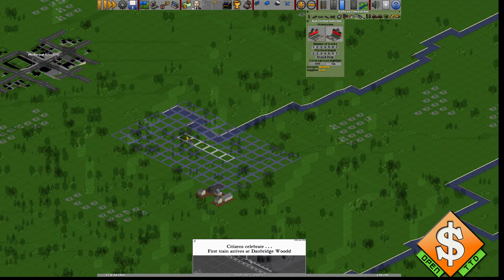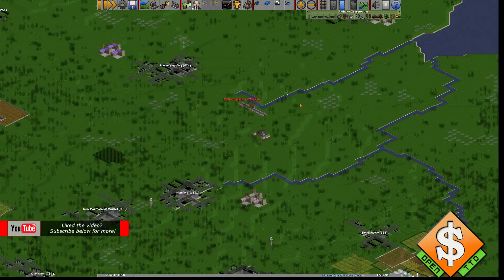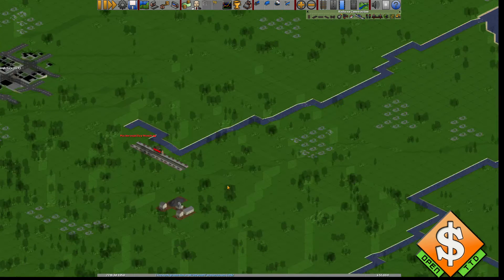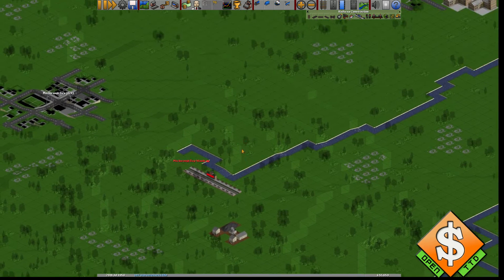We're going to build another station here. As I told you earlier, you just need to have the blue highlight on it. I like to build the station all the way out here — as you can see it's still covering. What I want is a route going this way and a route going this way, so it's going round and round — it's a roundabout, not a roll-on roll-off, sorry.